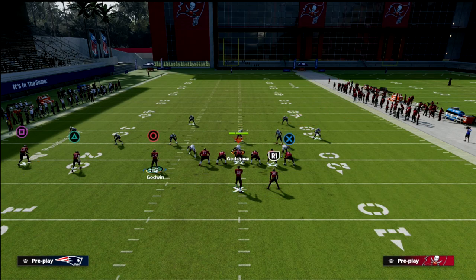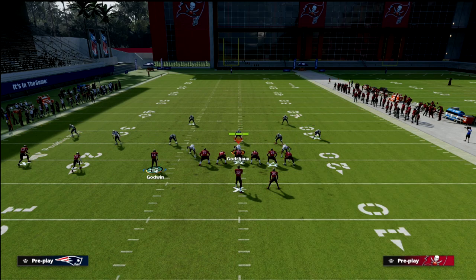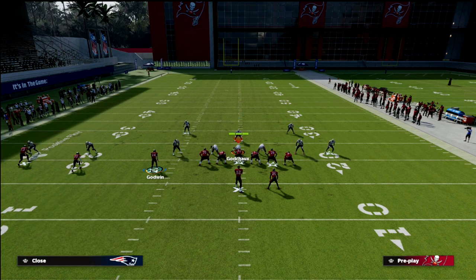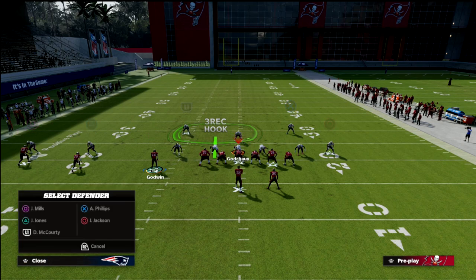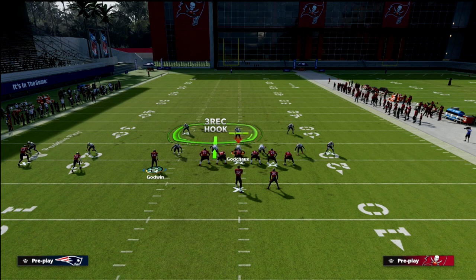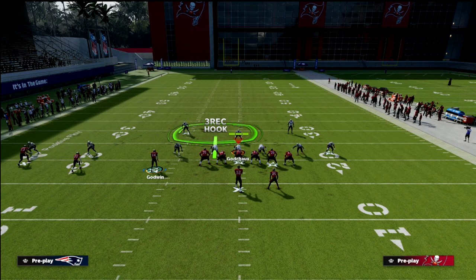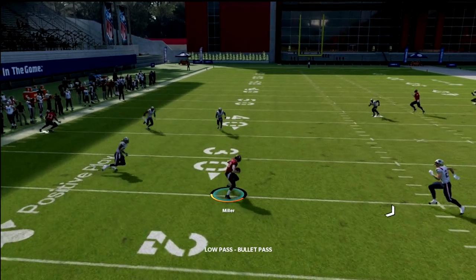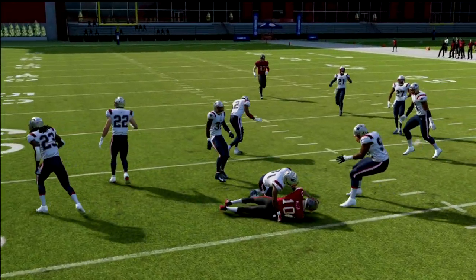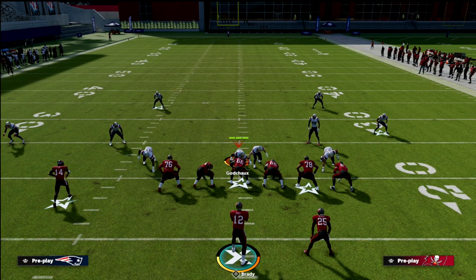Another alternate setup, especially if you're dealing with someone running a lot of curl flat zones: you can take that outside receiver and instead of running him on a hitch, run him on a smart-routed out route. It doesn't have to go 10 yards — it could be a five-yard out route if that's what the smart-routed version gives you — just get that route smart routed. What you're going to see is that curl flat will follow and get outside, which really opens up the hitch against this coverage. What makes this play so good is we're going to put them in a position where they can't run a double Mabel.